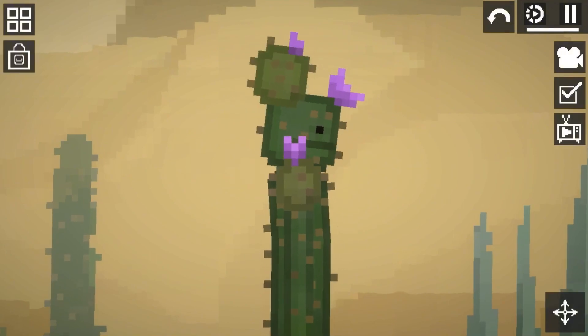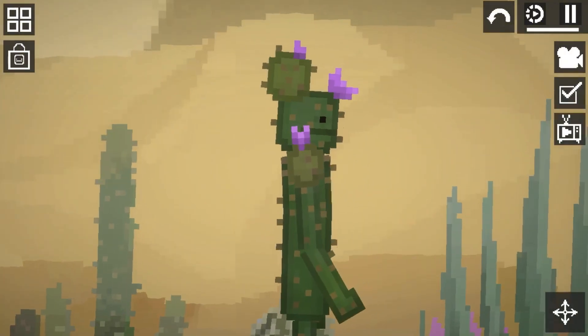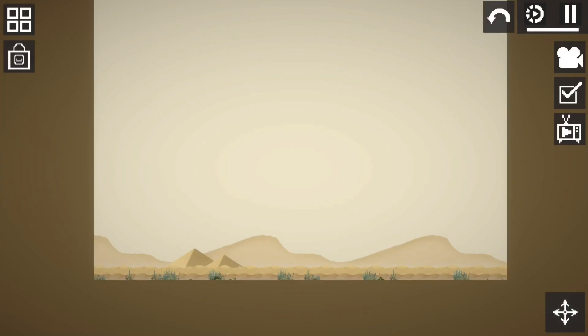The next thing added is a new background which is set in the desert. Here is what all the maps look like with the background — can you spot me? Comment down below if you could.